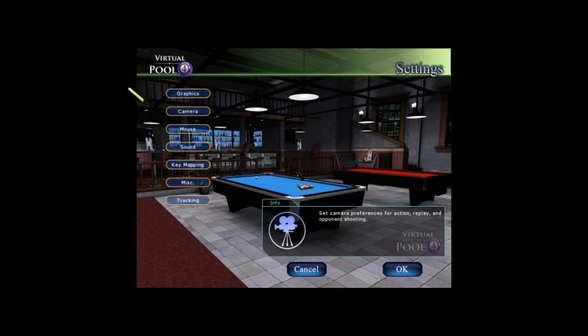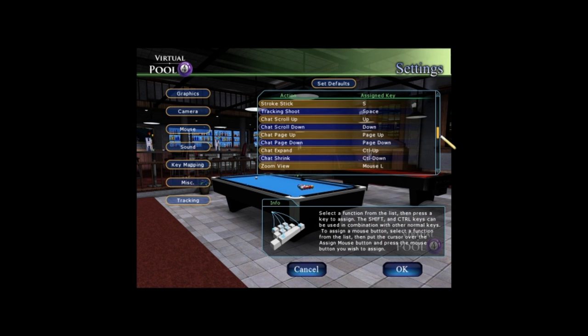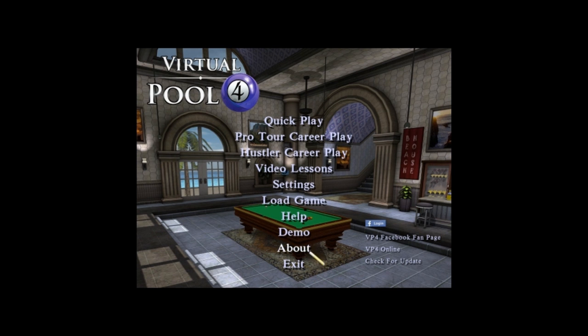We've already covered the video lessons. The settings have a ton of options. This is actually the second time trying to record this review. The first time I did the entire review, went to play it back, and there was no voice recorded. The reason was this 'toggle frame rate' option set to F9. I use FRAPS to record my PC gameplay, and F9 is also the FRAPS record key — so it was conflicting. I switched it to F12 and it should work fine now.